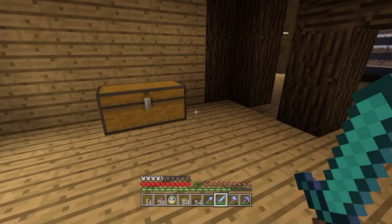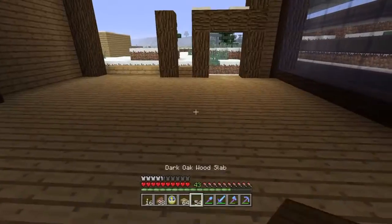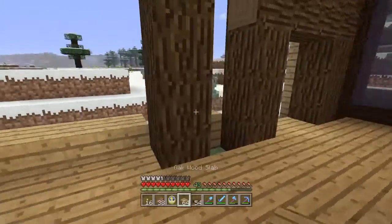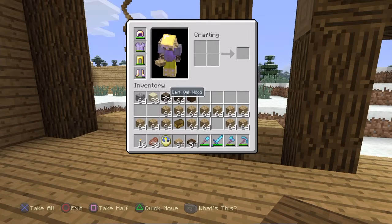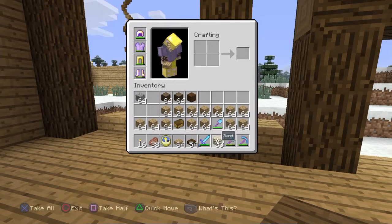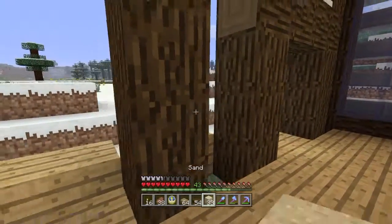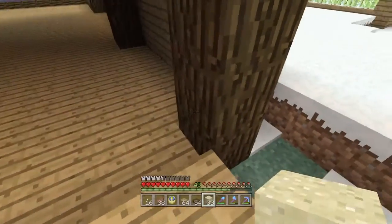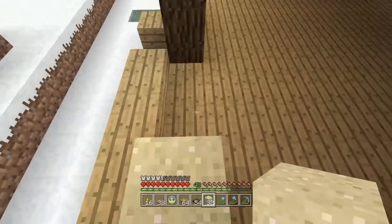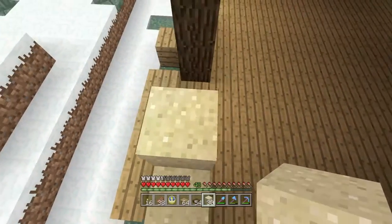I'm back with some half slabs. For the stairs running into the second story, I'm going to be using dark oakwood slabs and oakwood slabs. I need to make sure I have my sand on me. Yeah, pretty big. Basically I'm going to pile up over here.